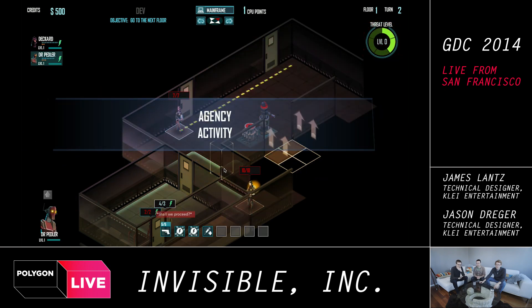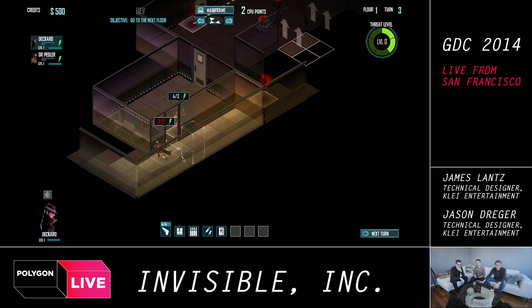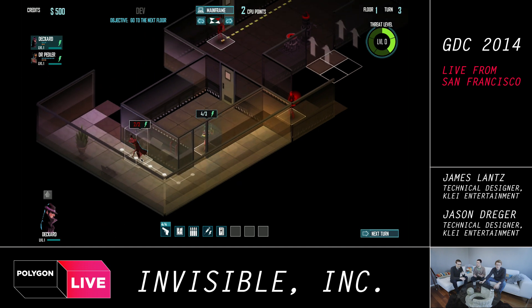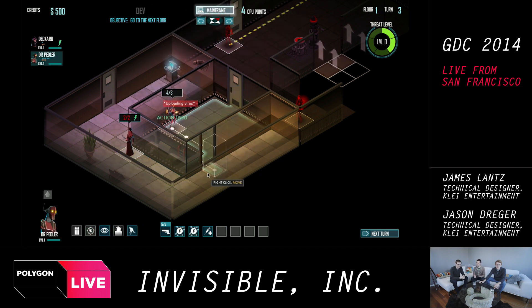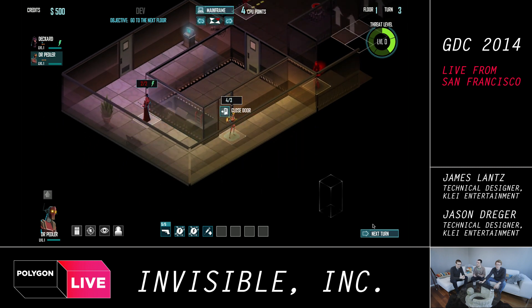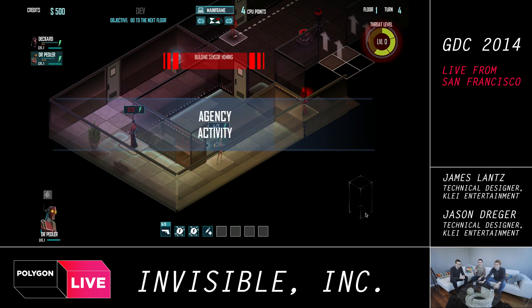The guard is on patrol — he hasn't seen anyone. One of the core ideas of the game is that we're giving the player tons of information to observe and react to. Jason can see where that guard walked last turn and where he's going to walk next turn. The idea is to put the player's decisions on a higher strategic tactical level than just having to observe the patrol path back and forth.